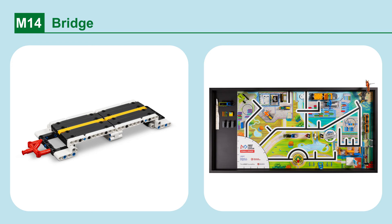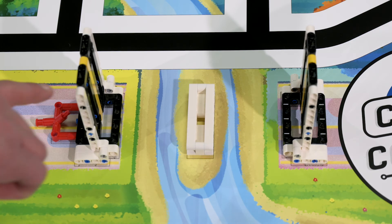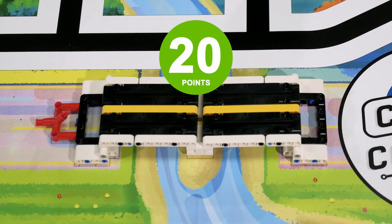Mission 14: Bridge. Lower the two bridge decks. Points are scored if one bridge deck has been lowered and rests on the center support, and more points if both bridge decks have been lowered and rest on the center support.